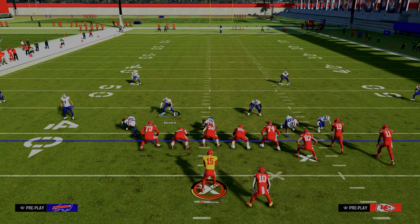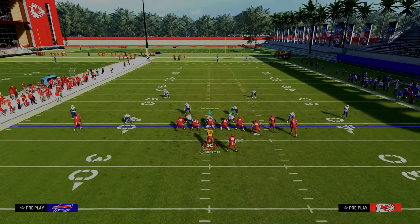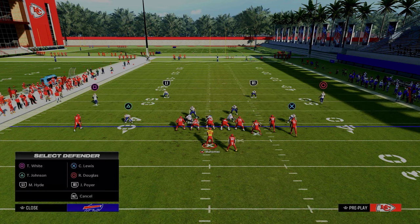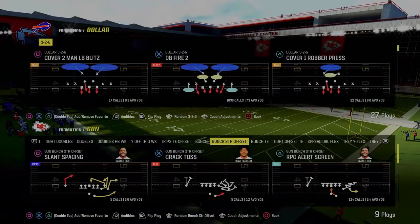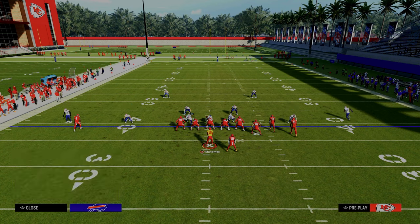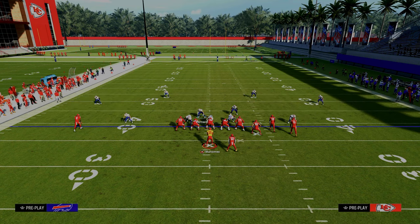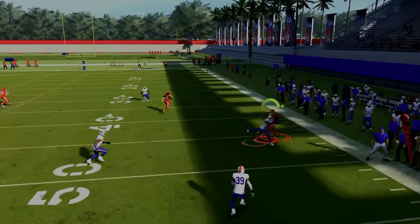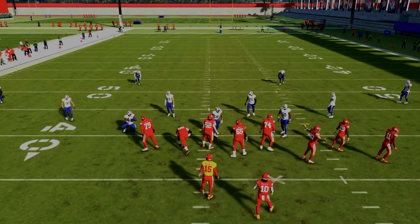The key to a good double Mabel coverage — one is of course sheds — but another key that people aren't talking about is mixing up your zone drops, specifically those outside cloud flat defenders. If you're not careful, a good offensive player is going to run a combo that takes advantage of your zone drops because the corner route is going to get underneath it. This is known as the big corner, little corner concept — one of the best plays this year. You see how the short corner kind of gets underneath the zone drop? It's going to get underneath that zone drop.